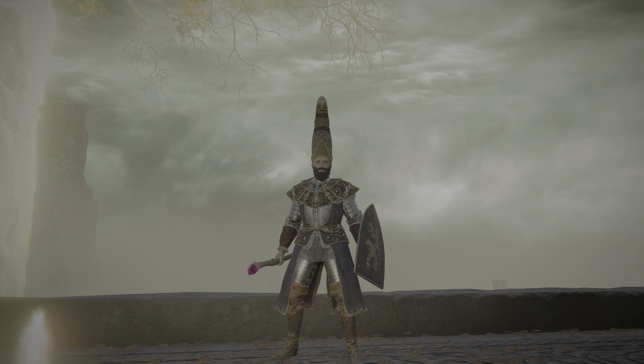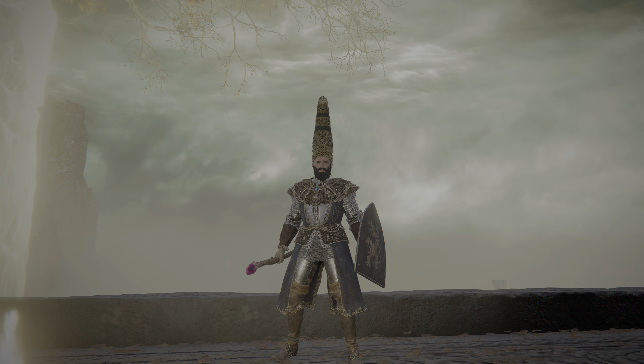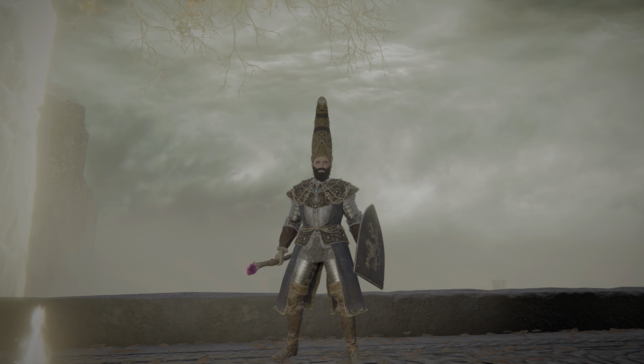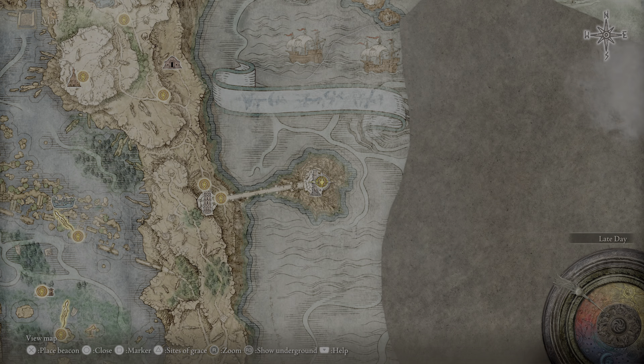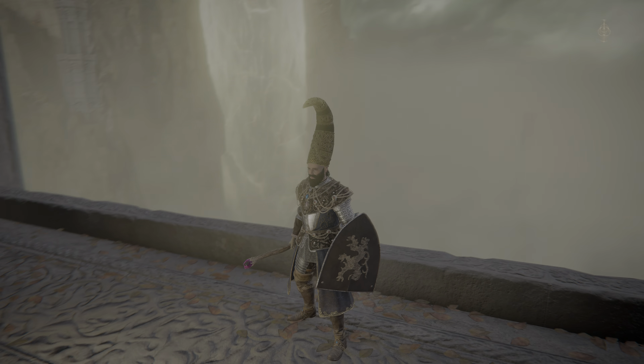I'm going to show you an item that can boost your intelligence by five with just this one item. You will have to go through the story in order to get it, but I'm going to show you where it is. It is right here on the Divine Tower of Liurnia — I can never say that word — but anyway, once you get here, I'm not going to go through the story or whatever.